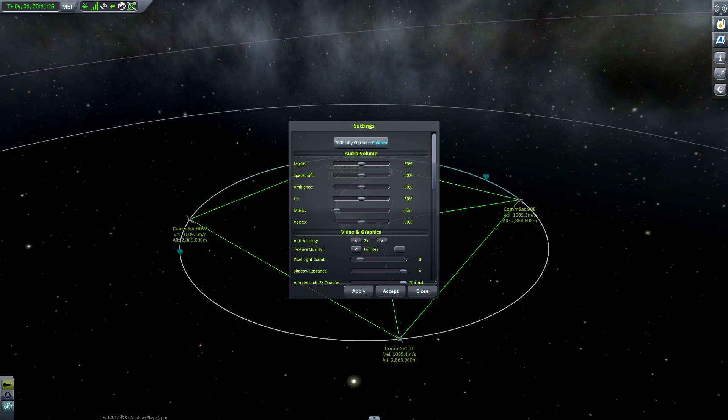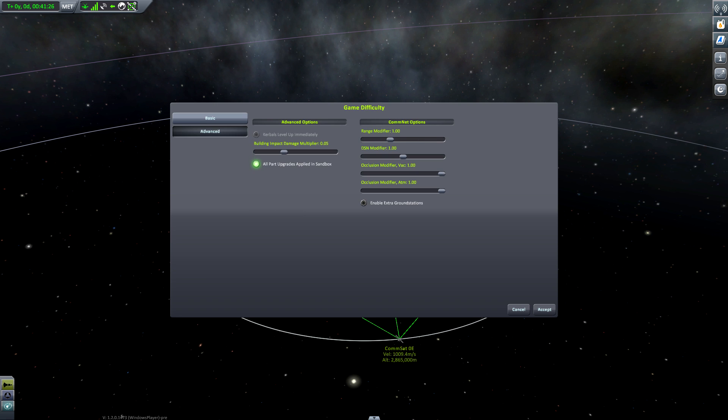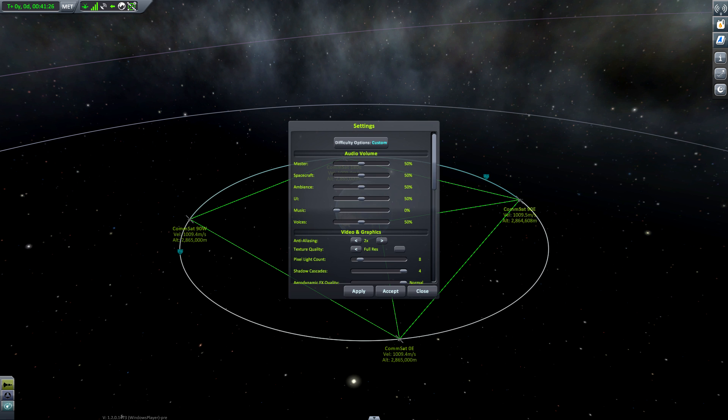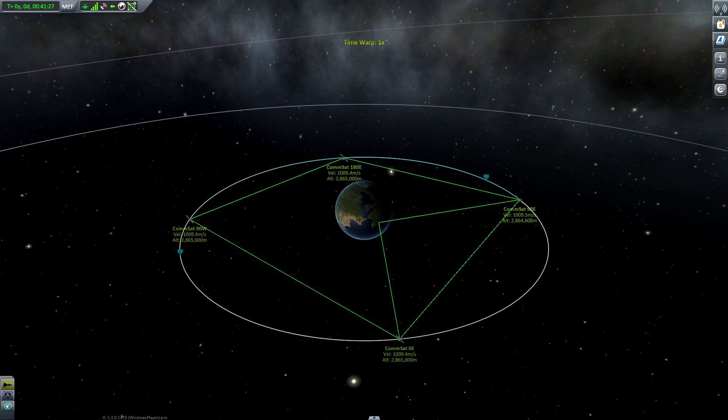One thing I want to mention here are the occlusion and ground station settings you can toggle in the options. Enabling ground stations, there will be multiple dishes on the ground making the relay a little obsolete for probes near Kerbin. I turn both of these off — the occlusion setting basically makes the signal penetrate a little through the ground so you don't need a perfect line of sight. This is my personal preference, so keep that in mind because the following might look a little different for you.